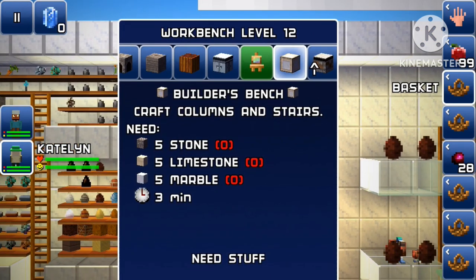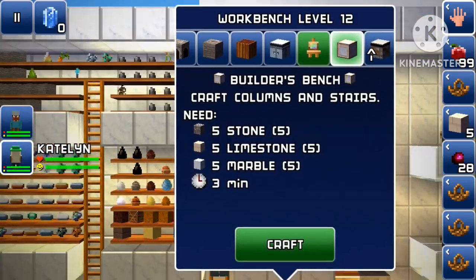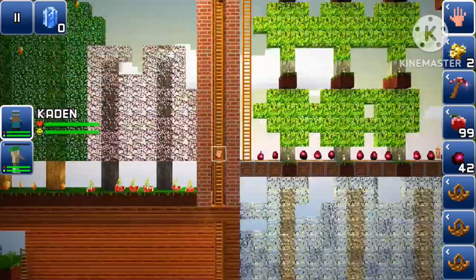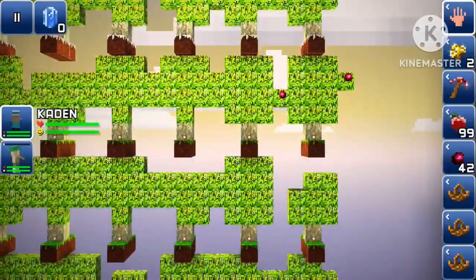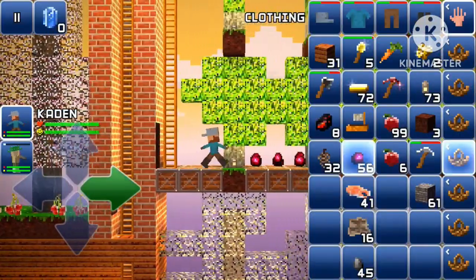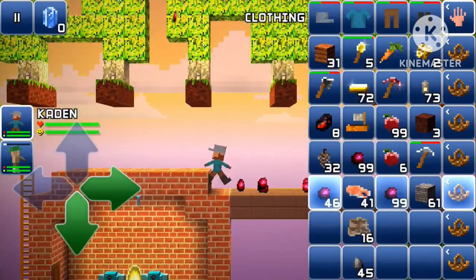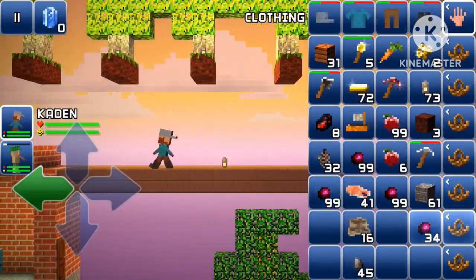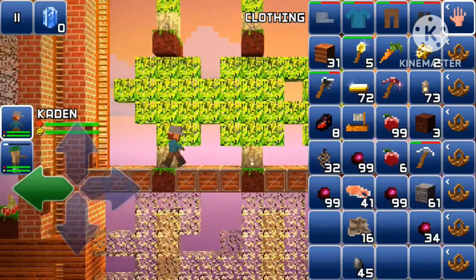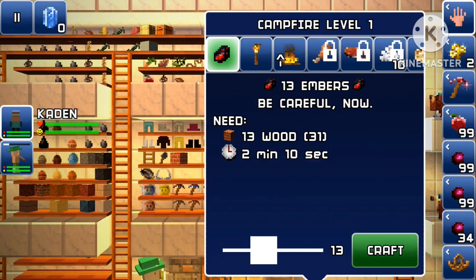I'm getting five stone, five limestone, and five marble to make the builder's bench. There we go, that's nice. I'm now getting a bunch more coffee cherries — whoa, three stacks! Three stacks of coffee cherries, that's insane. I'm also going to craft some softy embers.